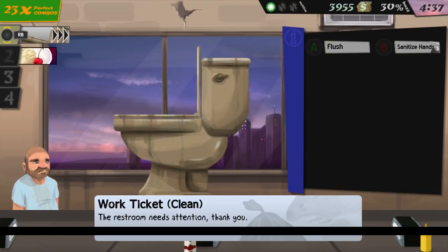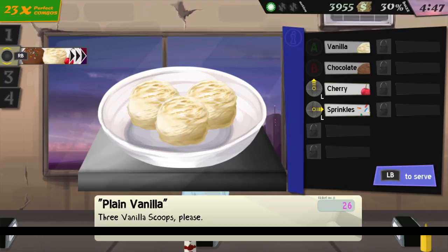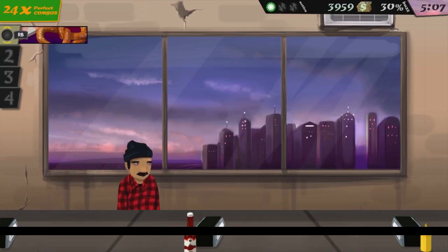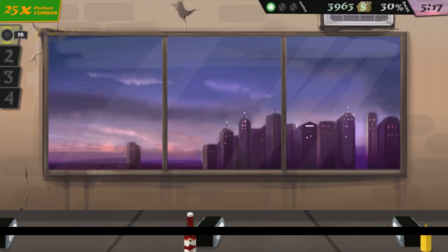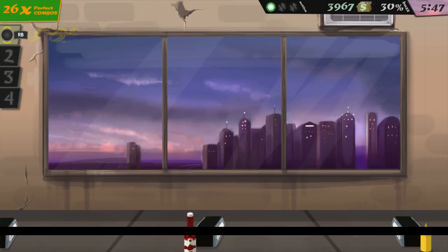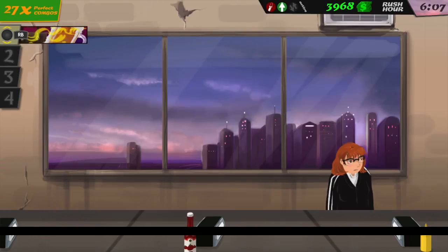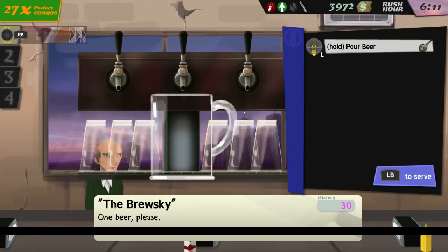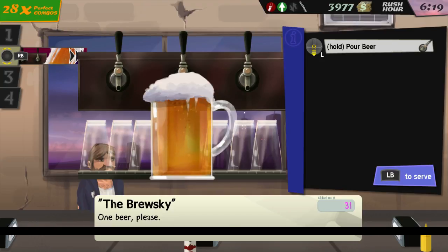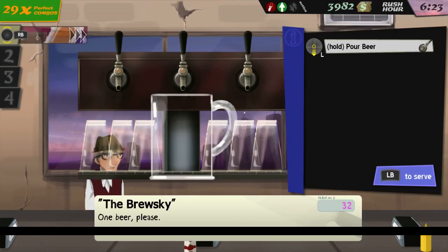Rush hour number two coming right up — I think it's at five or six. Apparently it's at six. Also, how come nobody requests cinnamon on the pretzels? You can get salt on anything, but cinnamon on a pretzel makes sense. Here we go, feeling the rush. Trying to get a perfect day so we can line our pockets and purchase some cool equipment. I kinda wish the reward scheme for this game were a little less reliant on perfect days.